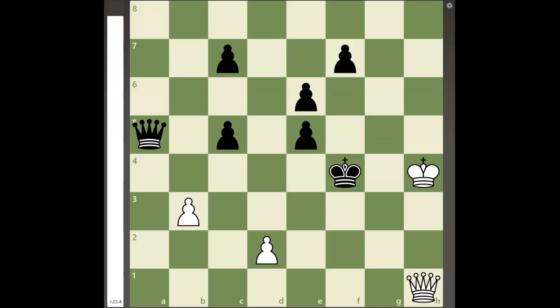In the following position, white is down 3 pawns in a queen endgame, but black's king is placed very close to the white king and queen and has only one square to move to. However, if black can get his king to safety or get his queen into the game, white will be lost due to black's material advantage.